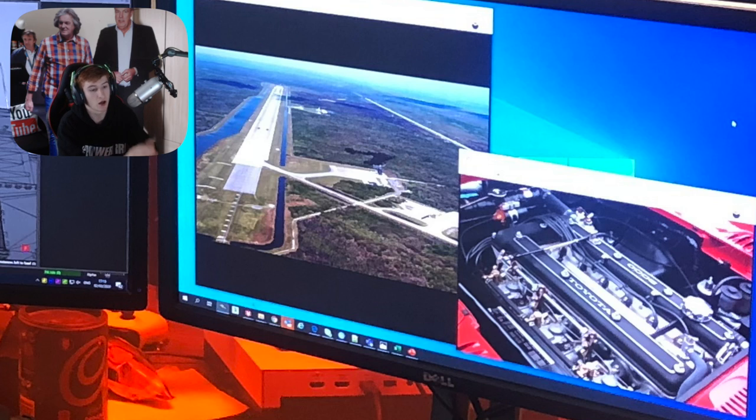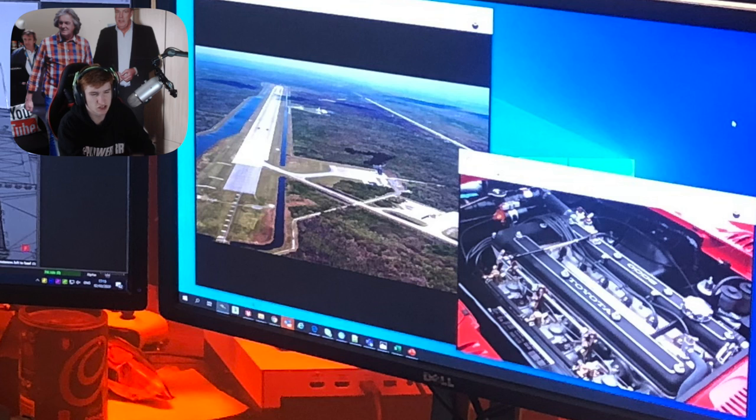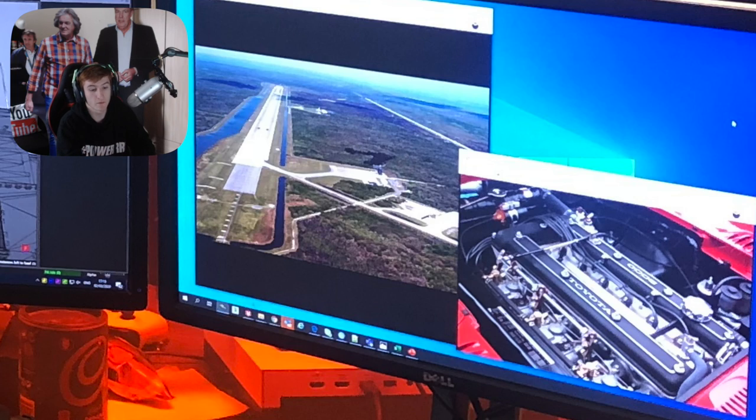Over to the right hand monitor we have two pictures, both of which I know what they are. On the right hand side we've got a picture of the Toyota 2000 GT engine — 1967 to 1971. We know we're getting a Toyota every month, so it's pretty safe to say this month we're going to get the Toyota 2000 GT added to the game.